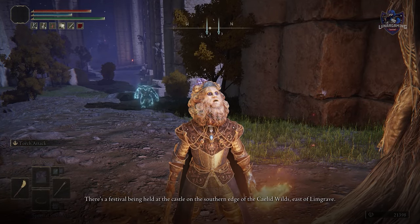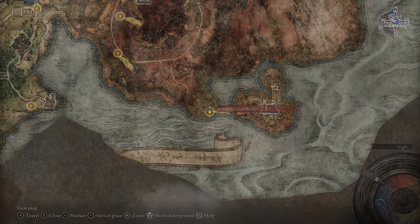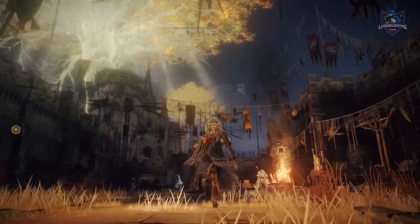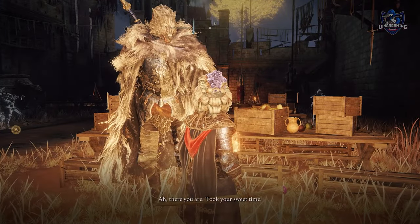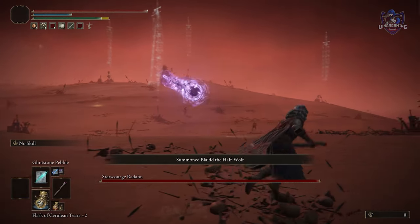After talking to Sellen, return to the Siofra River and talk with Blaidd to tell him Sellen's story. He tells you about a festival happening at Castle Radahn, and then you have to travel there to meet him. You can use the teleporter to skip straight to the festival, bypassing several boss battles — but don't worry, you can return for those after defeating Radahn. Talk with Blaidd at the festival, get ready to fight Radahn, and during the battle you can summon Blaidd to help you fight.